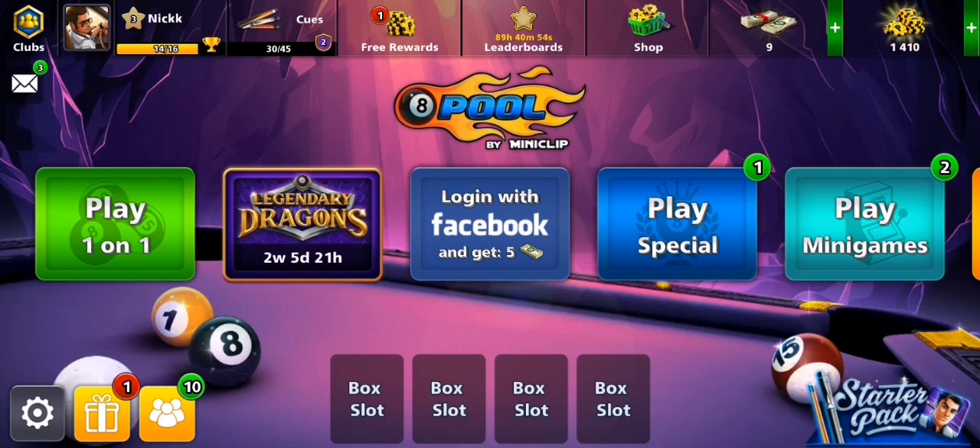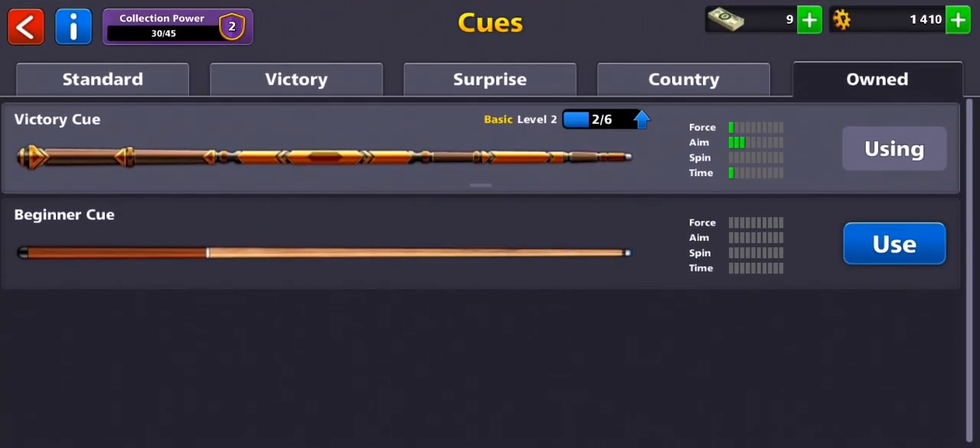Hello guys! In this video I am going to show you how to buy new cues in the 8 Ball Pool minigame. First of all you need to enter the app. Once you have done that and you are in-game, you will be presented with the homepage and right next to your profile you will see the cues option. After pressing it you will see your own cues that you already have.